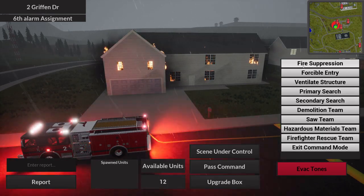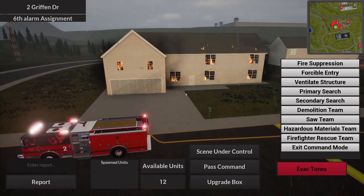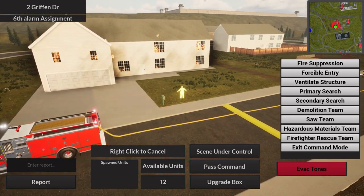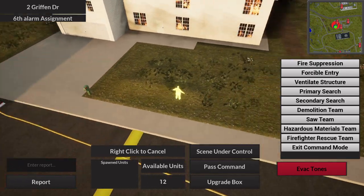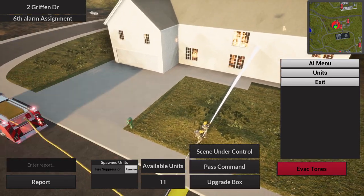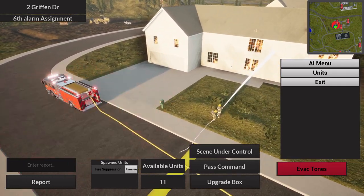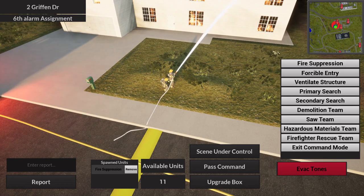The AI menu allows you to spawn various units. Fire Suppression handles anything fire-related — it prioritizes propane tanks first and then moves to less threatening fires. You just left-click on that option and then place the unit where you want. The unit faces whatever fire it's currently aiming at and uses water from nearby trucks. If there's no nearby truck or water, they'll automatically stand by until water is available.